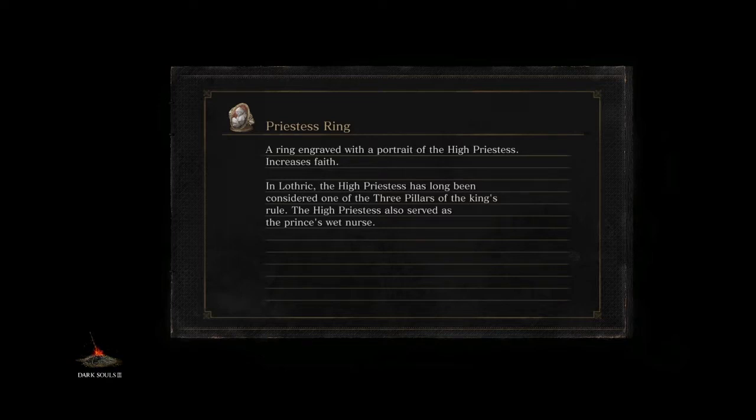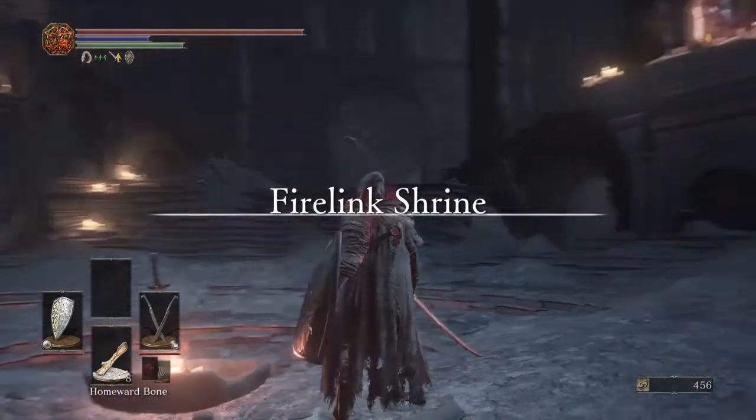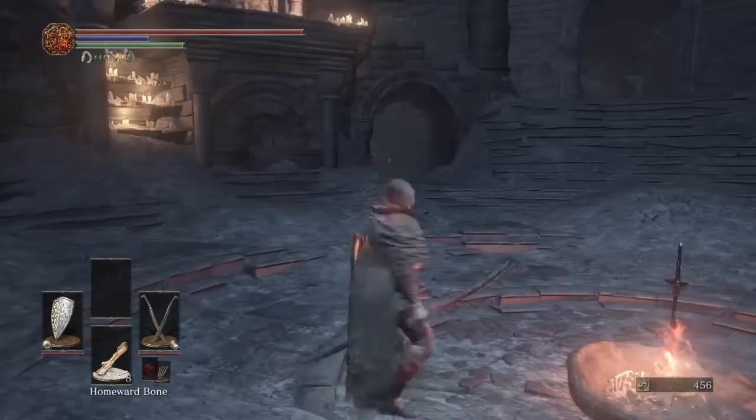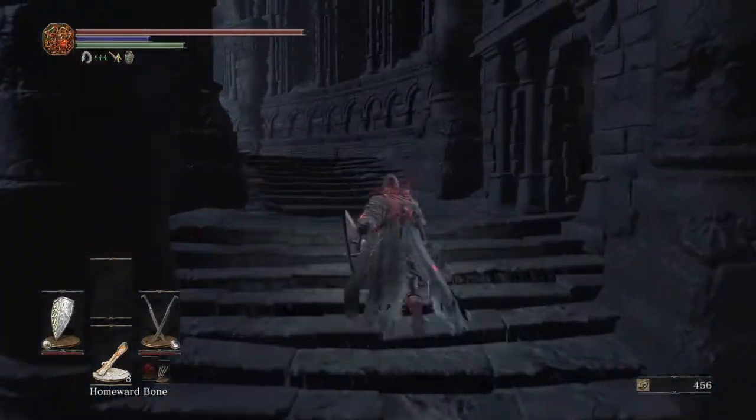If you haven't already, make sure you got the tower key because we're going to head up into the tower — you have to buy that from the shrine handmaid. Let's go see if Patches is in his spot.